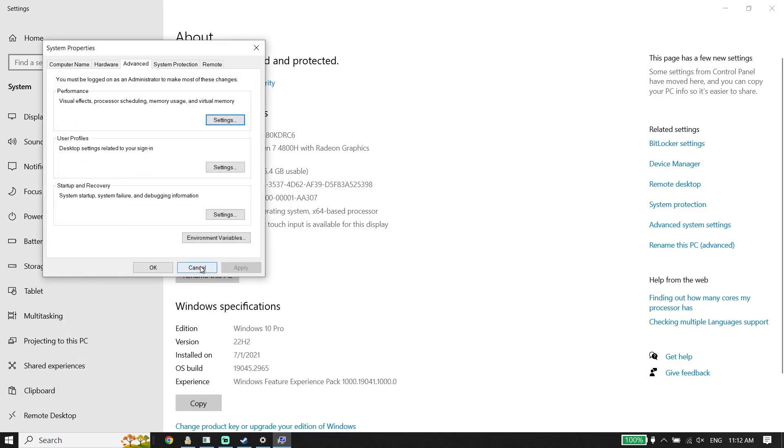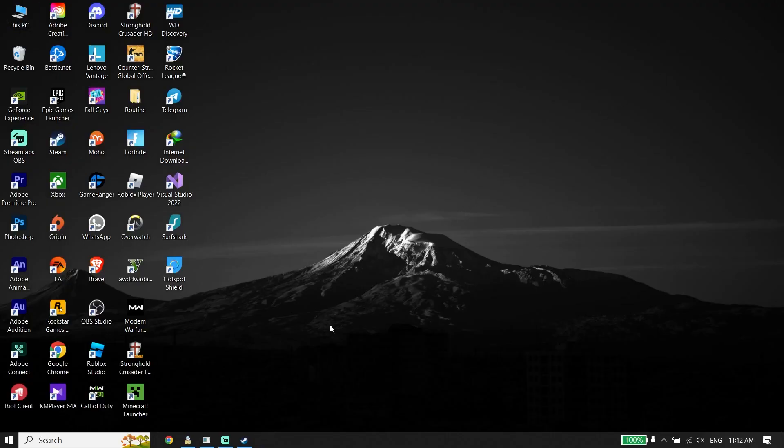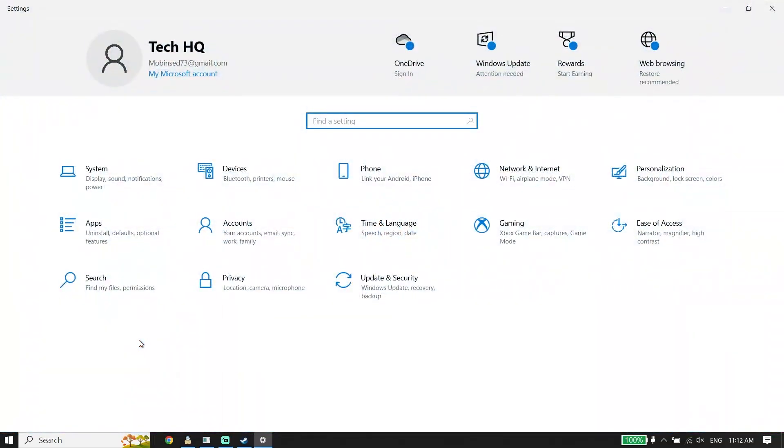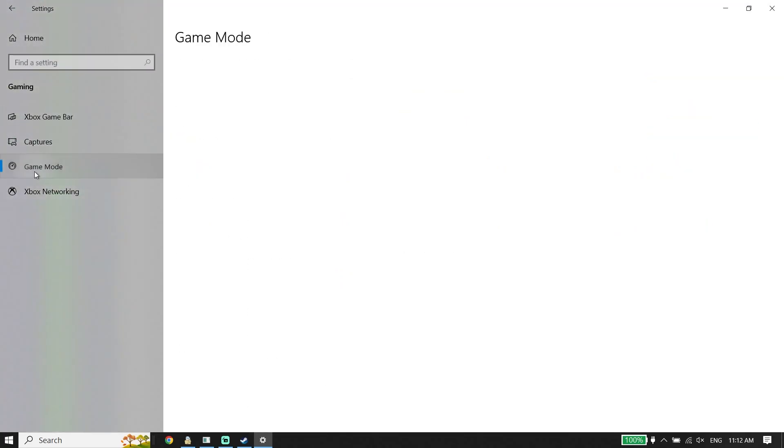But if that didn't work, for the second solution, all you have to do is just go ahead and open up Windows Settings. Just type Settings in the search bar and then click on Windows Settings. Now click on Gaming, then go ahead and select Game Mode and make sure to turn on Game Mode, because when Game Mode is on, Windows optimizes your PC for gaming and it helps increase your PC performance.